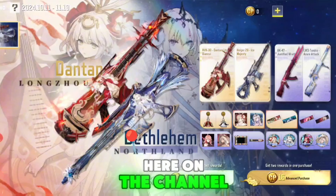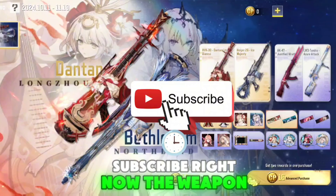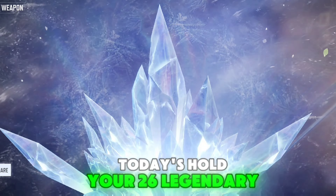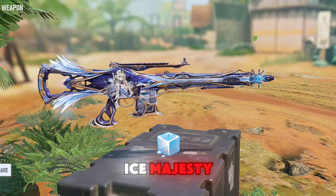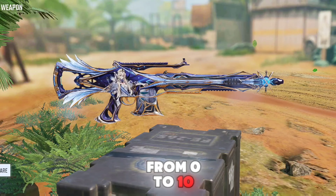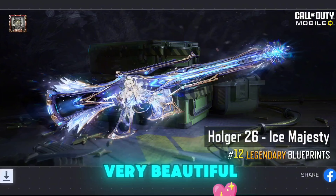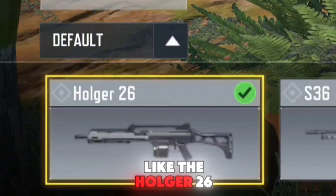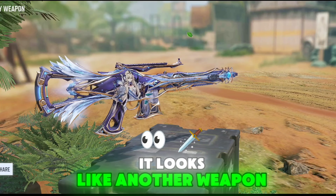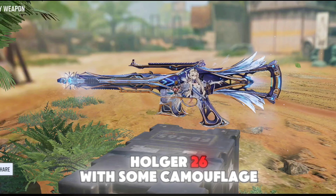If you don't want to miss any new videos, subscribe right now. Today's weapon is the Holger 26 legendary Ice Majesty. I'm going to do an analysis of this weapon and give my score from 0 to 10. Let's go. The design of this weapon is very beautiful — it doesn't even look like the Holger 26, it looks like another weapon entirely. Check out this legendary Holger 26 with some camouflage.